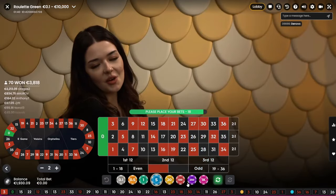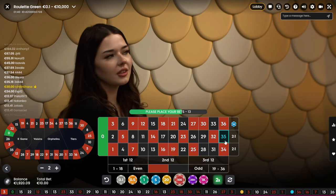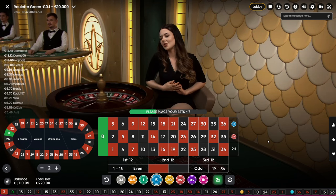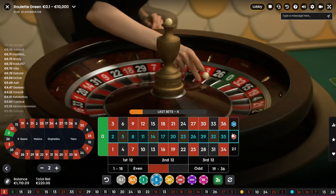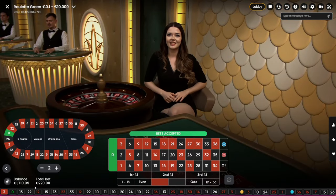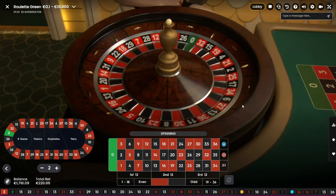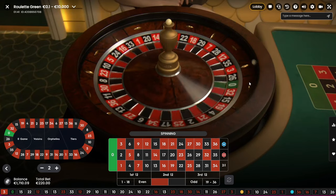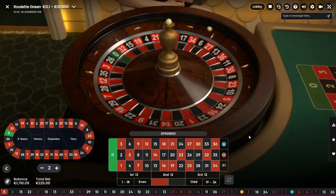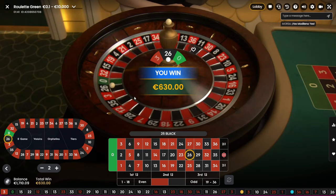Yeah, now it's 10. It's 210 right — 130 plus 80. Now it's 210 and 10. But if you hit now it would be way bigger. The bet is getting higher and higher, the risk is getting higher and higher, but the reward gets higher as well. It's like yin and yang — there's a good thing and a bad thing. 26 — here we go! It's 680!